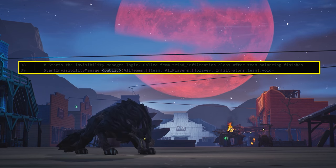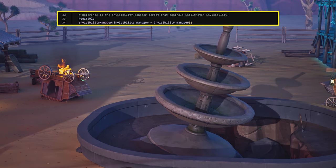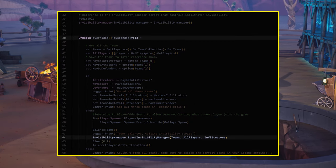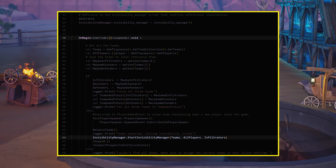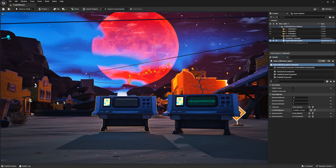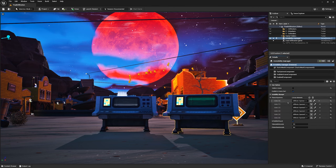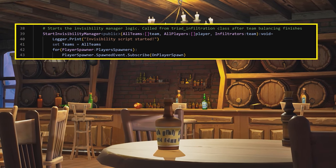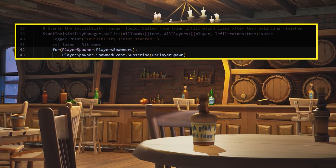This needs the specifier public because your Triad Infiltration game device needs to be able to call it. In the Triad Infiltration game script, add an editable reference to the Invisibility Manager. Then, in the OnBegin method of the Triad Infiltration game device, call StartInvisibilityManager and pass it an array of the teams and players in the game and the Infiltrators team variable. Make sure to build your Verse code and assign the Invisibility Manager device to the Triad Infiltration game device. Also, assign the Infiltrators spawn pads to the player spawner's array. Back in StartInvisibilityManager, get all the teams, then subscribe OnPlayerSpawn to the Infiltrators spawn pads you just assigned.